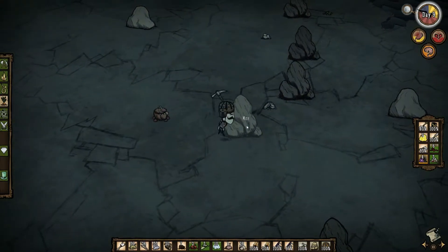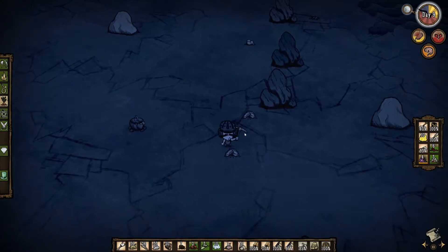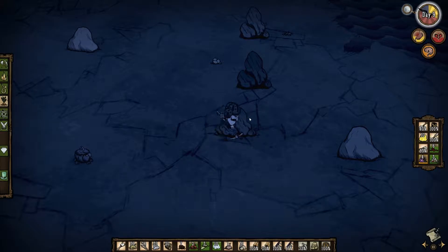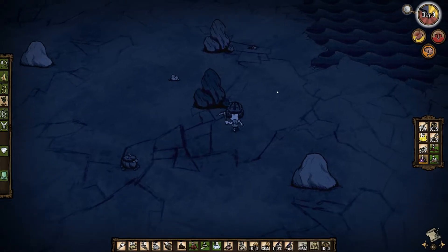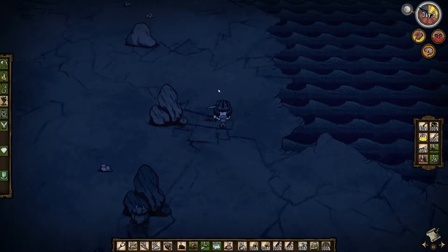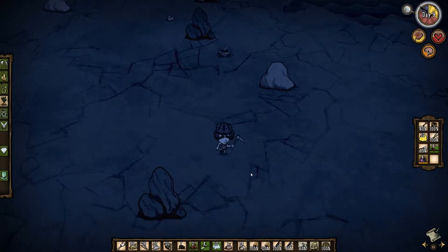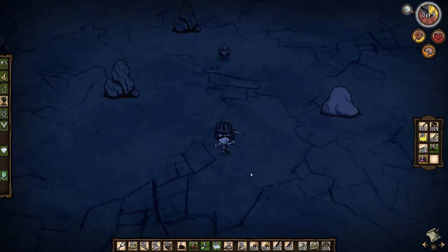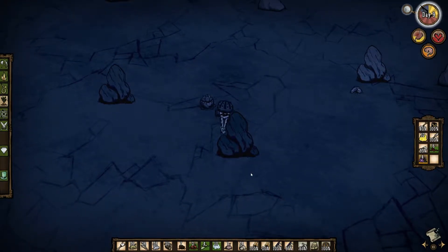It's full moon — perfect! We don't need a light source, that's helpful. I don't think there are any werepigs around; I never saw pigs here so far. A little bit of healing, that's nice. Gold cobs are handy, so why not.